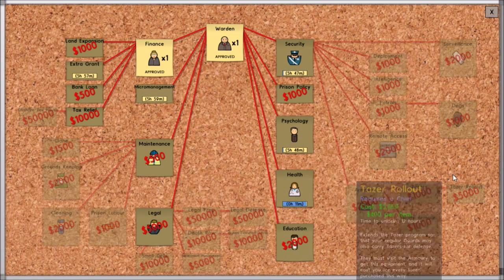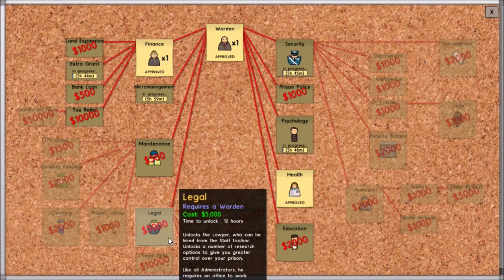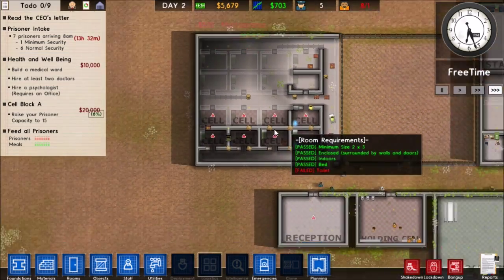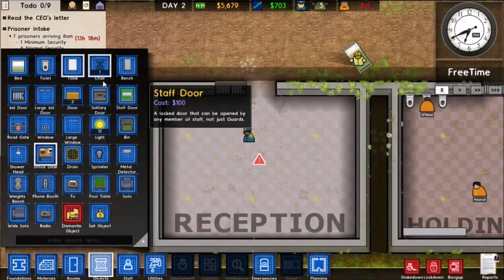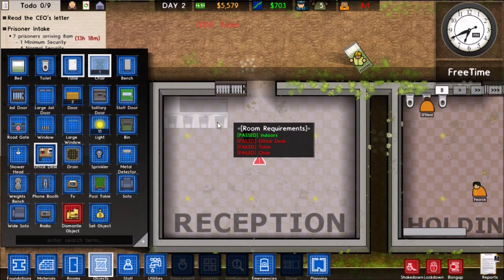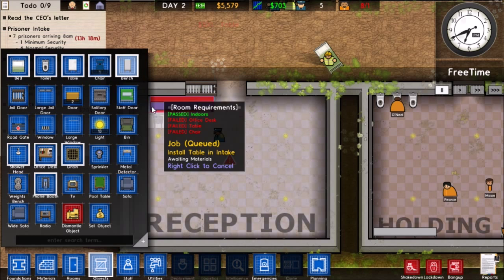Let's go ahead and get the extra grant from the finance lady. I also want to get maintenance so we can get prison labor and cleaning. Our warden is going to be very busy early on in the game, but later on the warden has nothing to do. Let's set up a reception area right here.